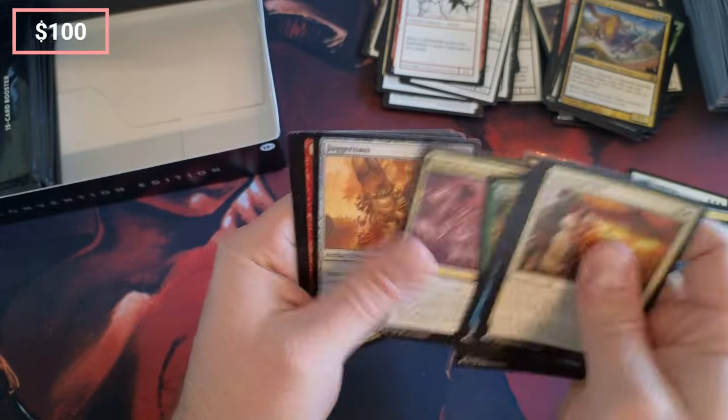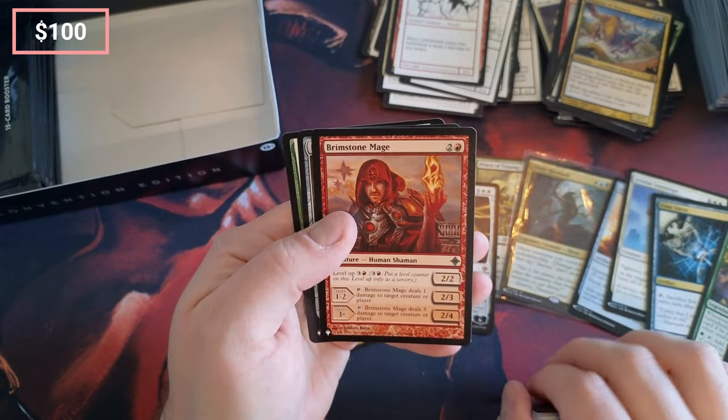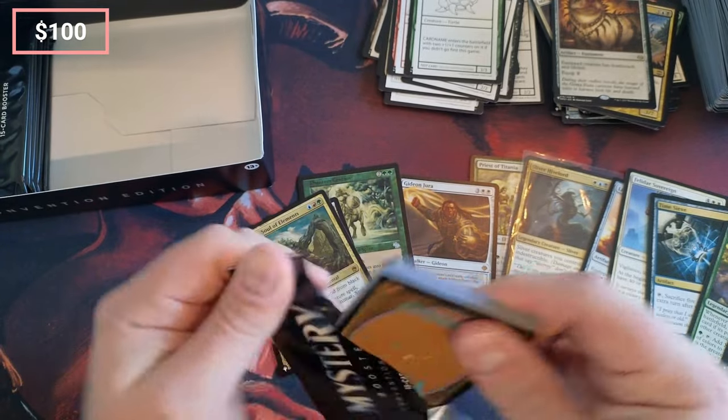What am I doing here? Juggernaut. Brimstone Mage. Level up. Basilisk Collar — okay.